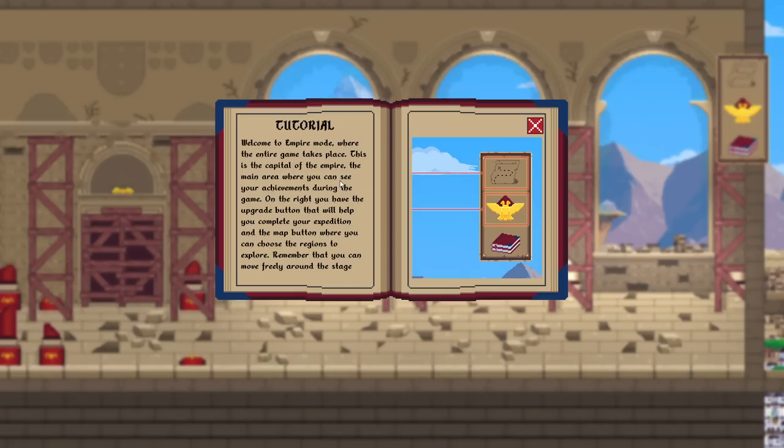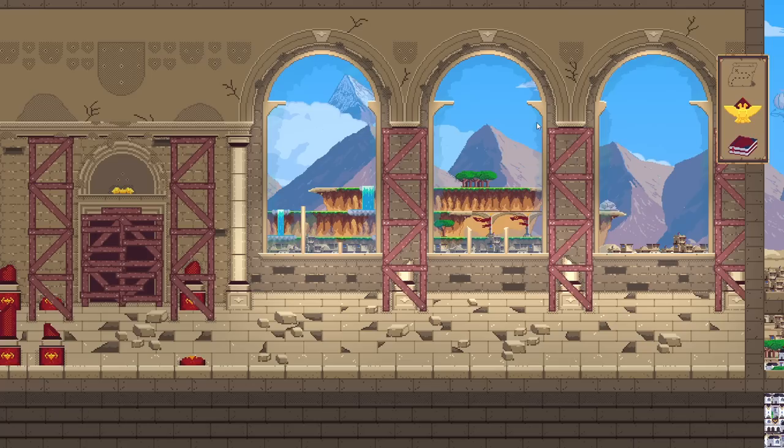Welcome to empire mode, where the entire game takes place. This is the capital of the empire — the main area where you can see your achievements during the game. On the right you will have the upgrade button that will help you complete your expedition, and the map button where you can choose regions to explore. Remember you can move freely around the stage.